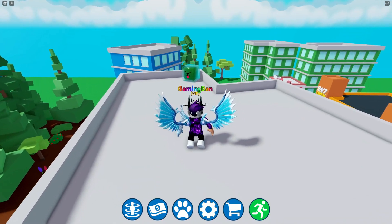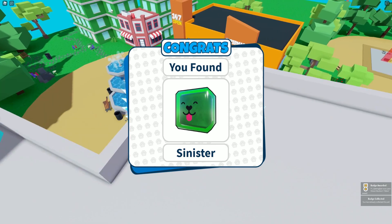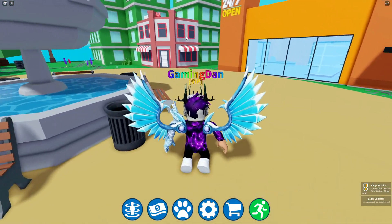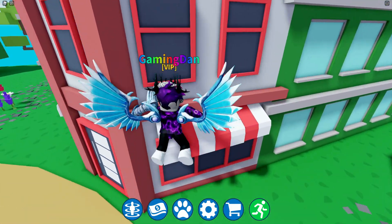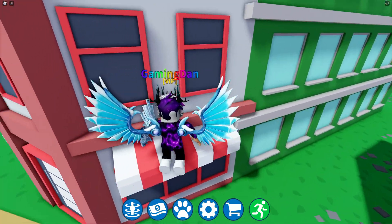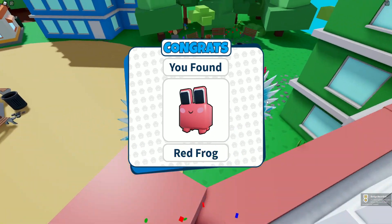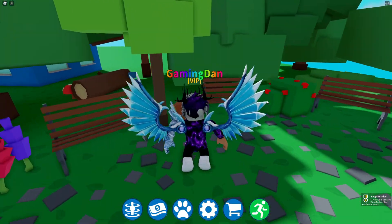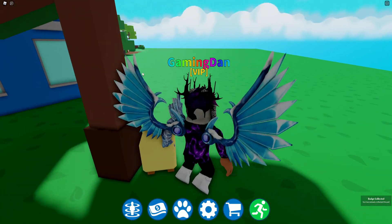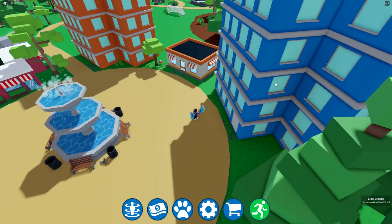There we go — managed to cling on to that. Let's go and see there is another one just down there. Let's make our way over there and claim the red frog. Let's jump up these windows — okay, let's try this again, jump up here and then get the red frog. There's also one over here, and you may be able to see there's another one just over there blending in with the background. Let's claim that one — there we go, we got the rabbit.